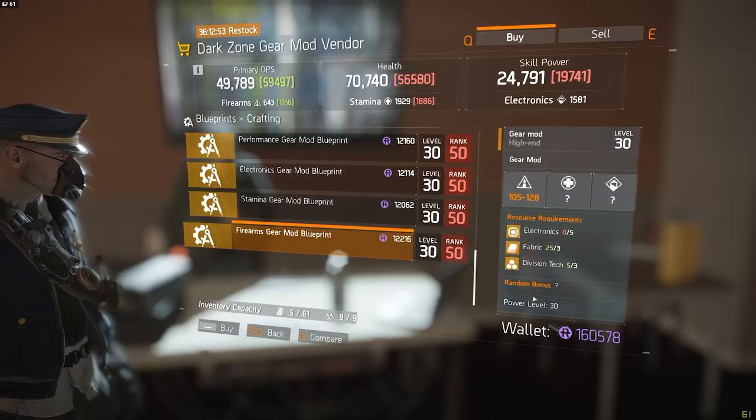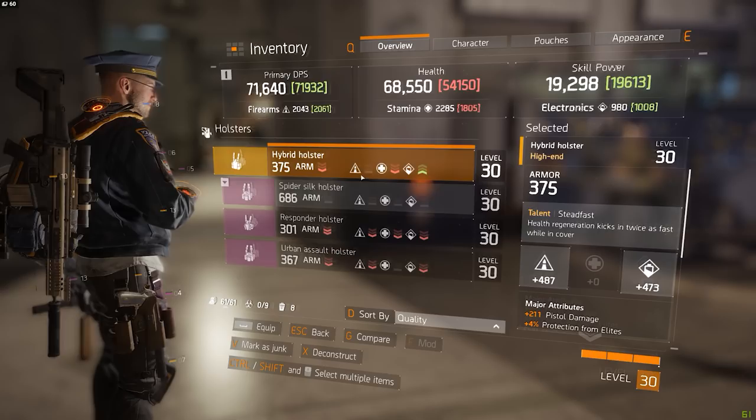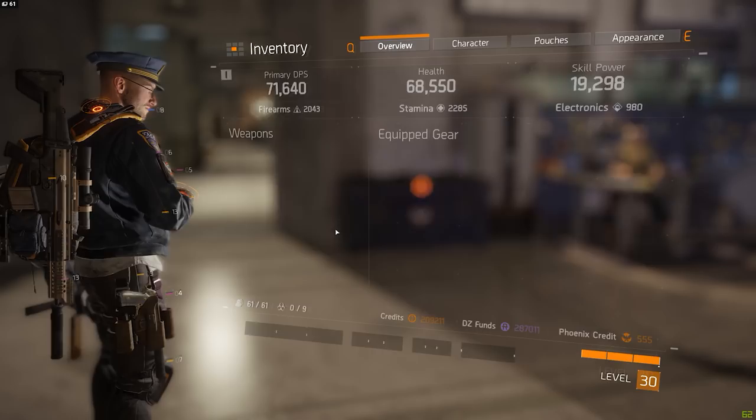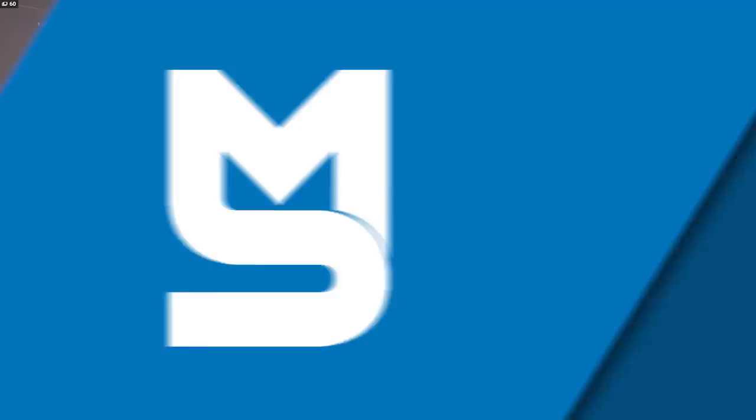For everyone that's been grinding away in the dark zone to get rank 50 and buy those high-end blueprints, I want to give you a warning: don't do it. Those blueprints sold in the dark zone may at first glance look like the best things in the game, but if you're looking to get your character the strongest he can possibly get, you will be wasting your time and more importantly your valuable high-end crafting materials. So what is the best way to go about maxing out your character?